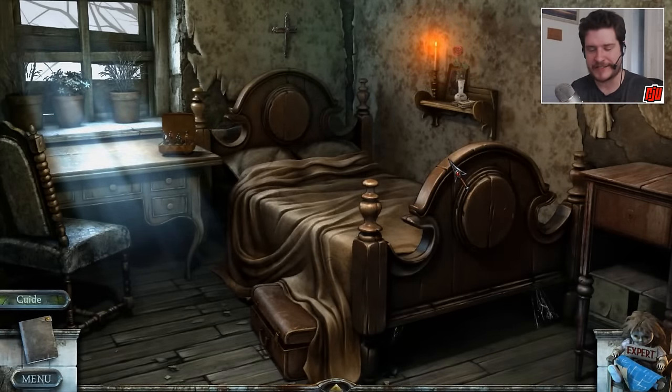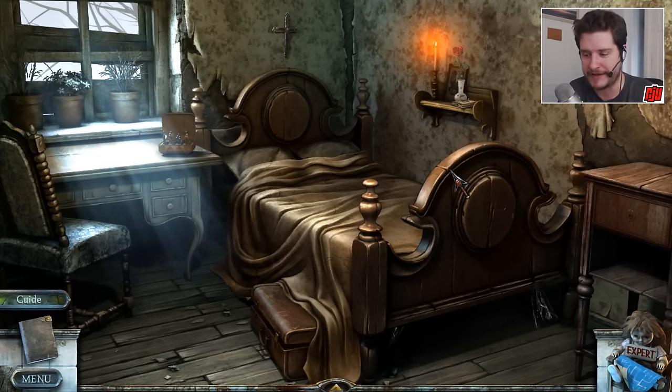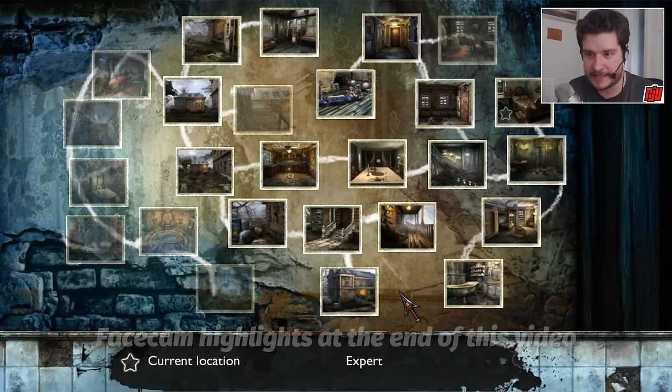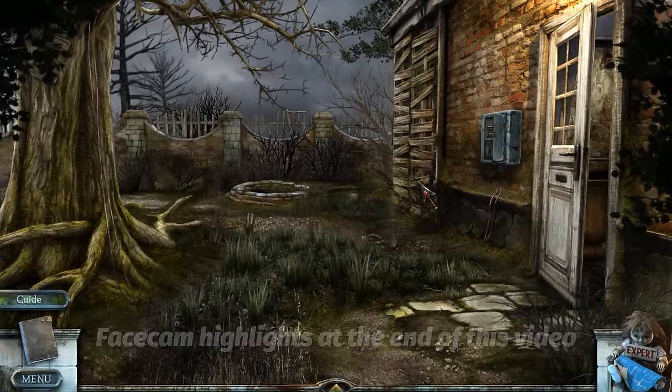Welcome back everybody to True Fear Forsaken Souls Part 1, for Part 12. In this video what I intend to do is finally complete that train track puzzle. I know where the final piece is now, thanks to a YouTube comment. So let's take a look at the map and go outside, just outside the garage, to have another look at the fuse box.